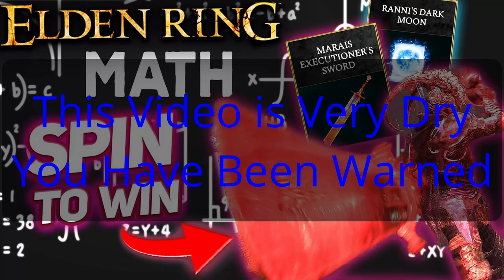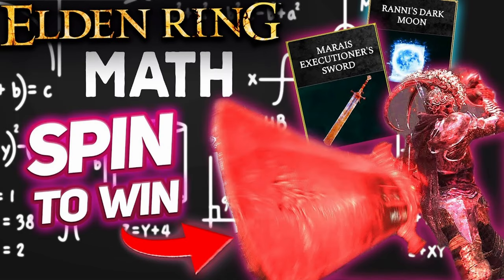Hello and welcome back to another build video where I lose my mind fixing horribly made builds. Today we're going to be taking a look at Cyrobe's mathematically correct Mariah's Executioner's Greatsword build, which is so very far from mathematically correct. The reason why I haven't done one of these for a little bit is because none of them really piqued my interest. Then this one came out, and I wasn't able to get to it right away because I was busy working on Lords of the Fallen, but the more I look at it, the worse it seems to get.